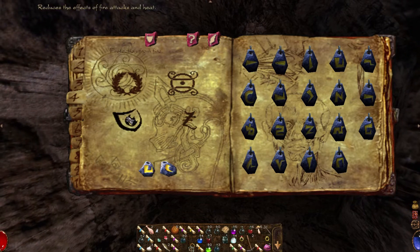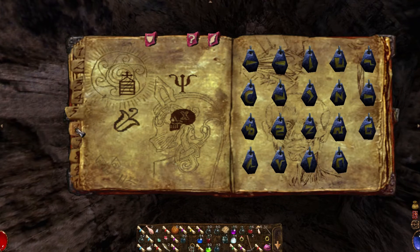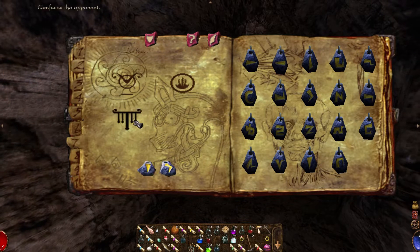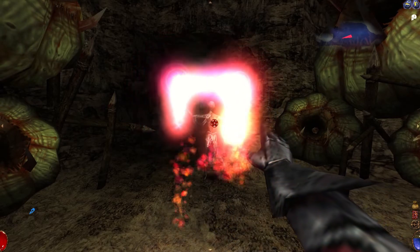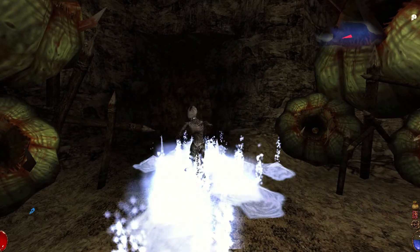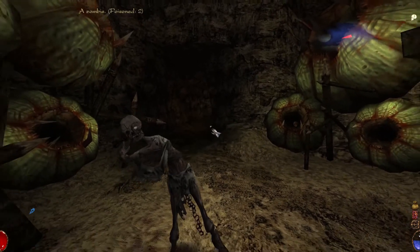Even though the game includes a little magic spellbook that shows you most of the magic spells you've unlocked and the runes needed to activate them, it doesn't tell you all of the game's spells. There are a number of secret spells that you can only find through either experimentation or wiki browsing, and the game doesn't keep track of them in any way, requiring you to either memorize them or write them down yourself.